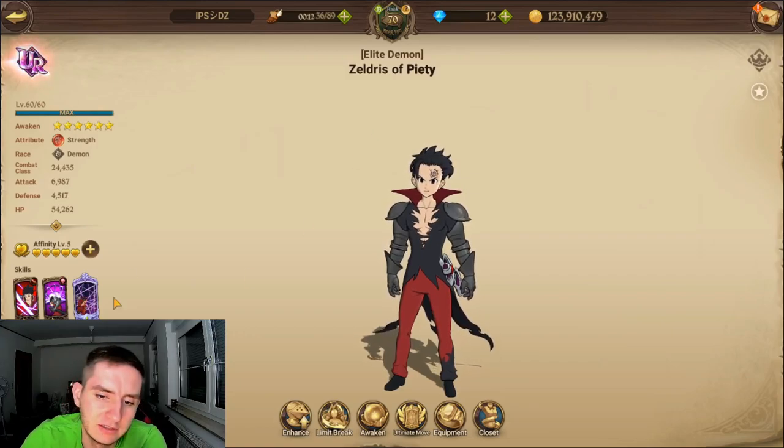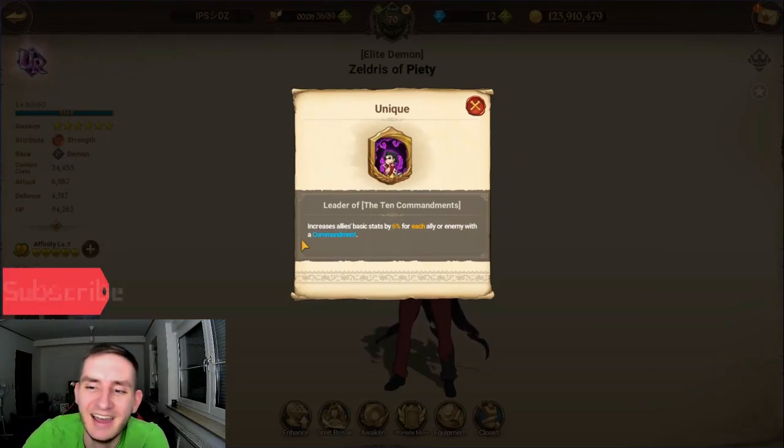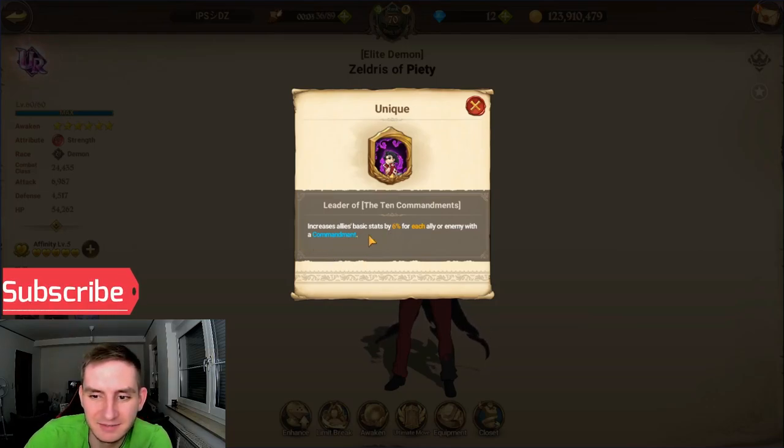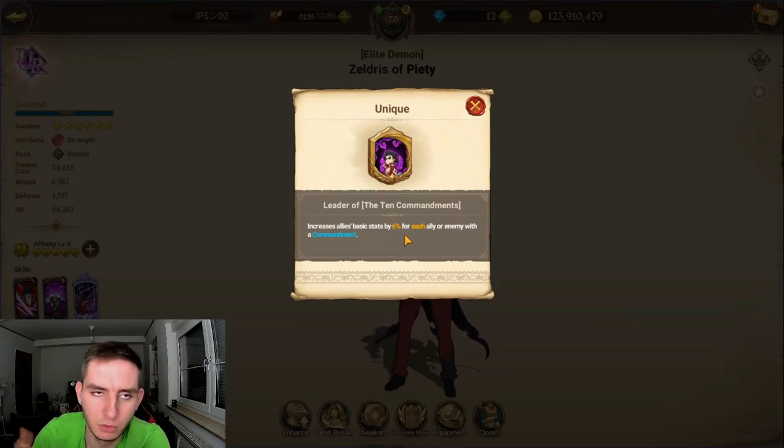So first of all, his passive is like Leader of the 10 Commandments. The passive basically increases the whole ally team's base stats by 6% per each ally or enemy with a commandment. Fraudrin doesn't count, by the way.